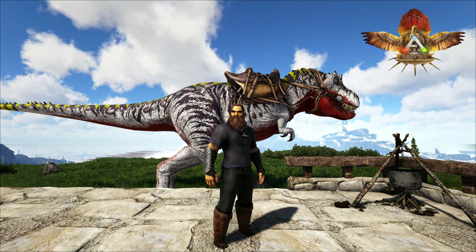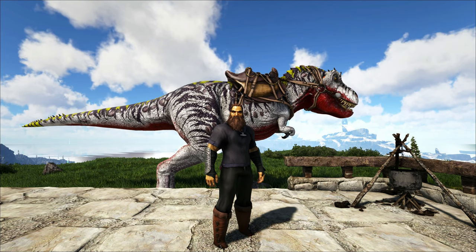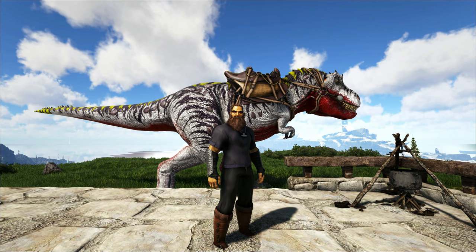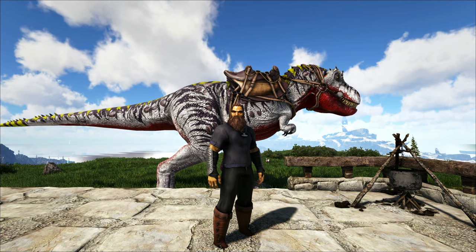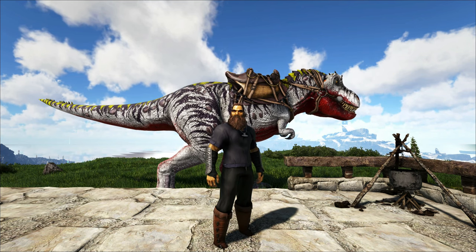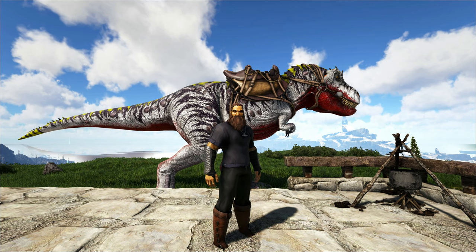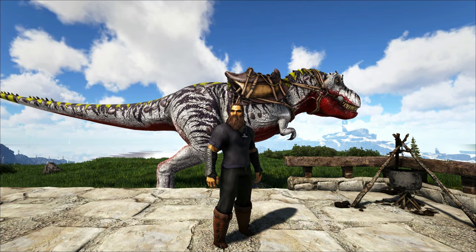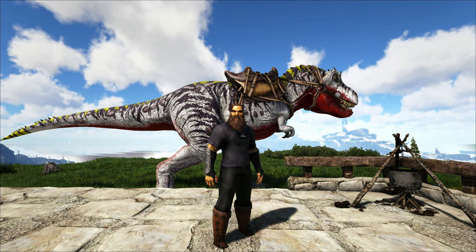Hey, how's it going? Today we're looking at some event items. The Turkey Trials has started — it goes from now until December 7th. If you don't know what that is, it's the Thanksgiving Day event. You kill off some of the super turkeys, get their wishbones, and throw them into the cooking pot. You get everything from skins, emotes, some new chibis, candy, and one of the special things for this event is the Dodorex. You can spawn it in — it costs 400 wishbones and lasts about 24 in-game hours, so one full day, then it disappears.